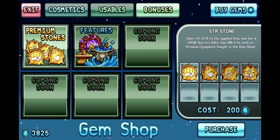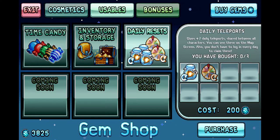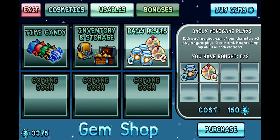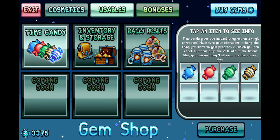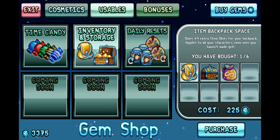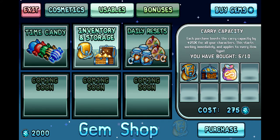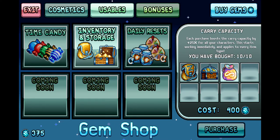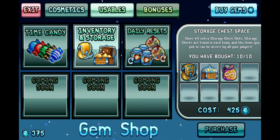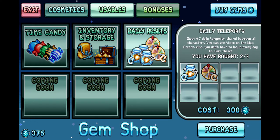This is already pay to win stuff. Daily teleports — we definitely want this. Daily minigame plays — I could care less for that. Carry capacity storage — we need to max this out. We also want to max this out. So yeah, it's about 40 bucks to max out your inventory space and get some teleports.